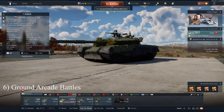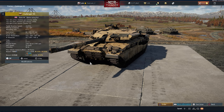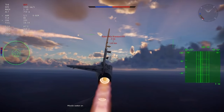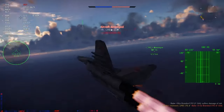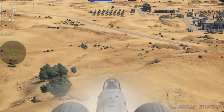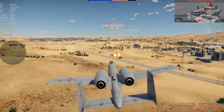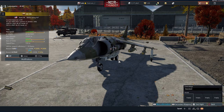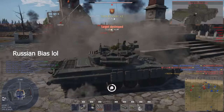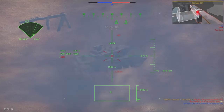Tip 6: Give ground arcade battles a try. If you are new to the game and have purchased a high-tier premium tank such as the T-72 or the Challenger, you may realize you are at a major disadvantage because you don't own any close air support vehicles. Instead of constantly getting clapped by A-10s, Su-25s, and Harriers, you can give ground arcade battles a try. Games are fast-paced and air support vehicles are considered streaks that require kills instead of spawn points.